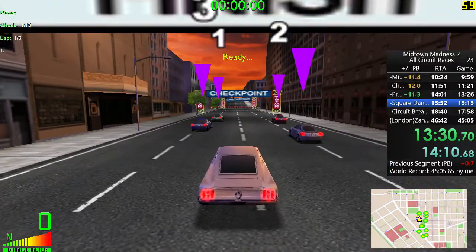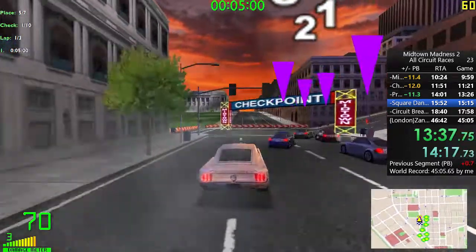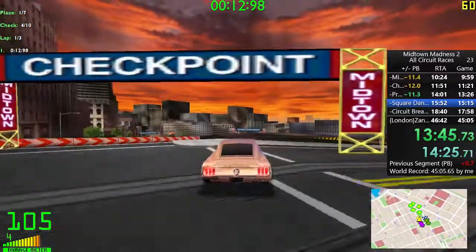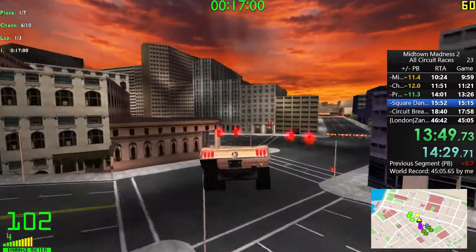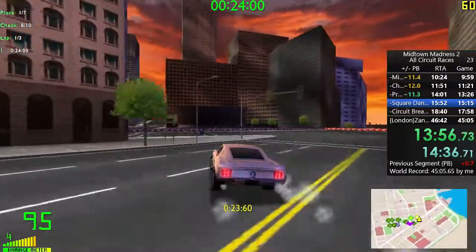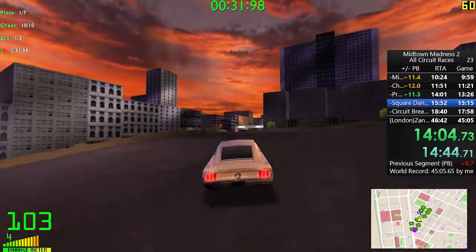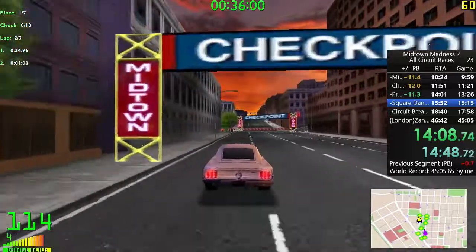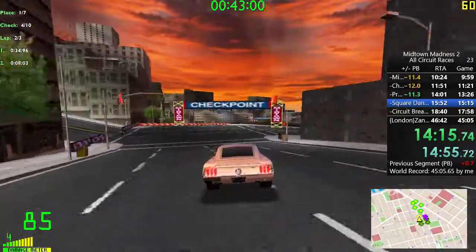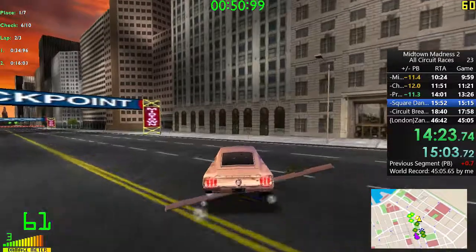Lost seven-tenths of a second on my previous PB there, but overall a pretty solid run. Square Dancing is the next track — you're playing a little bit of Russian roulette with the jumps and different angles. In general, you want to stay right because if you stay left you can get some bad bounces and it doesn't allow you to turn to miss the pole. Also, if you jump too far forward and your car's suspension is still down when you get to the curb, it can stop you in your tracks, which is a huge speed loss. A little scruffy — hit a pole, hit a tree, but not too bad.